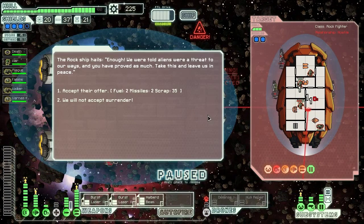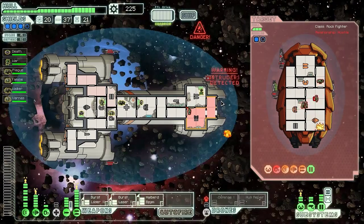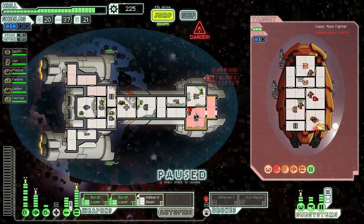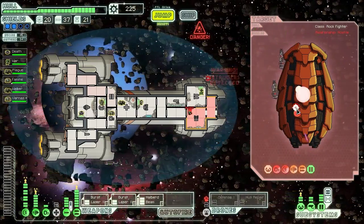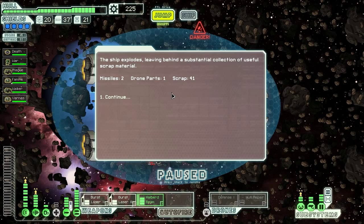They are still trying to get into our weapons room. The rock ship hails saying 'Enough! We were told aliens were a threat to our ways, and you have proved as much. Take this and leave us in peace.' Two fuel, two missiles, and 35 scrap is not enough for me — we will not accept your surrender, my friend. You are going to die a painful, painful death. We're going to pummel these guys and they should go down in this salvo. Yes, they do. Your friends are dead, and War kills him in one shot. Ship explodes, leaving behind two missiles, a drone part, and 41 scrap.